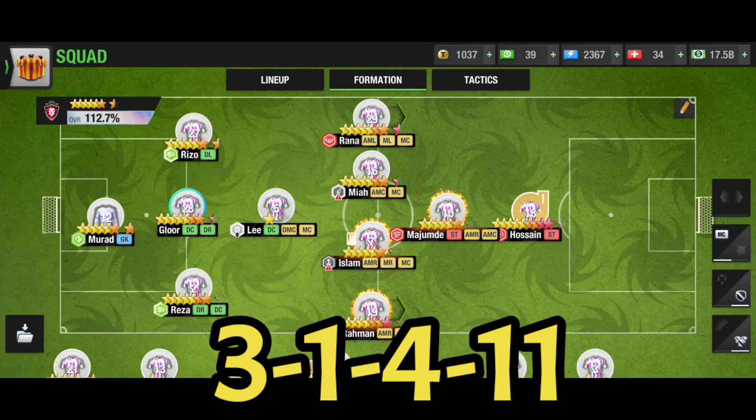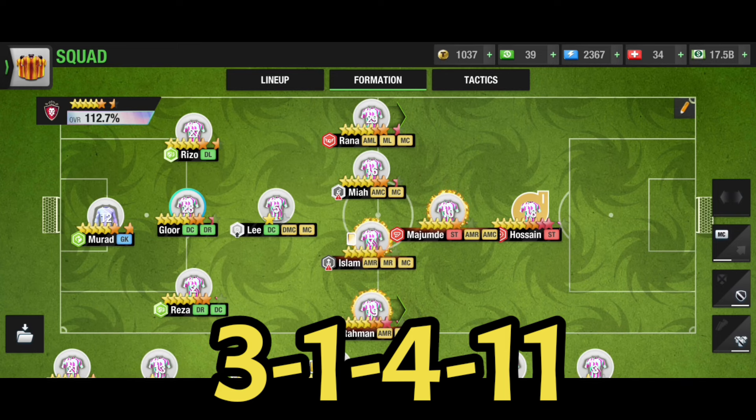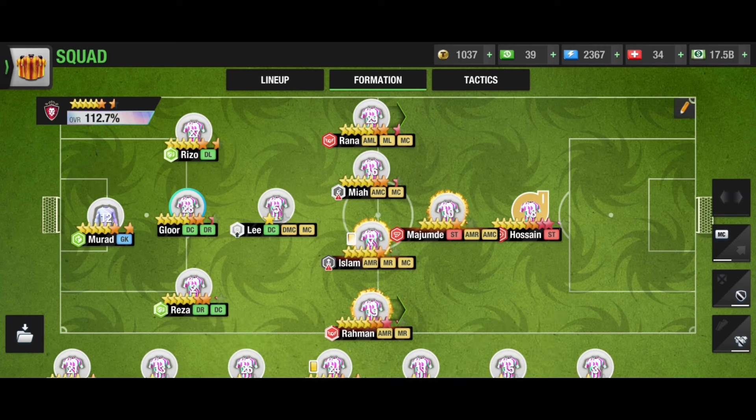Number 3: the 3-1-4-1-1 formation. This is one of the popular formations in Top Eleven 2025. People really like this formation, especially top class managers who are spending a lot of money. They prefer this formation and it can be really effective if you have all the required players. This formation is also similar to 3-1-5-1, with a bit of a difference.